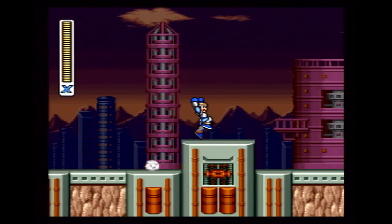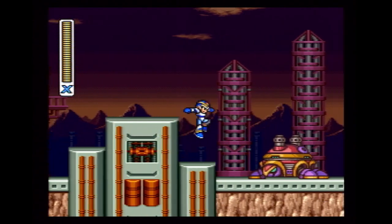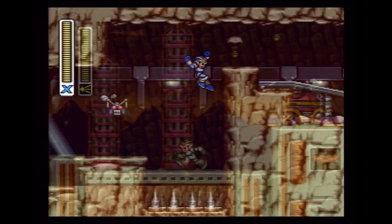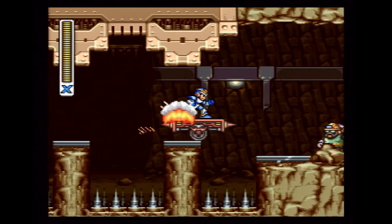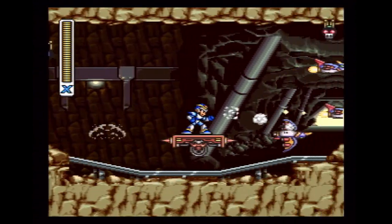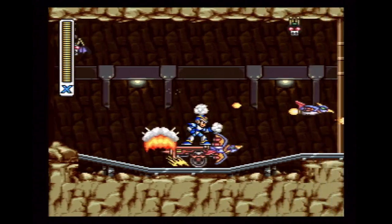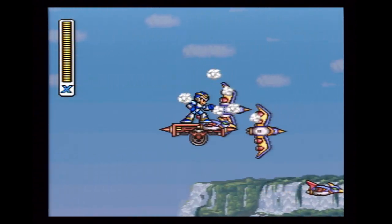Let's start off with secrets you were meant to find. Perhaps the most well-known of all is that you can learn the Hadouken from Street Fighter. Everyone knows this, but to sum it up quickly: after you have absolutely everything else in the game — all boss weapons, all heart containers, and e-tanks — head over to Armored Armadillo's stage. Make it to the end of the stage five times with full health, and on the fifth visit, you'll find a secret capsule perched up on a cliff.